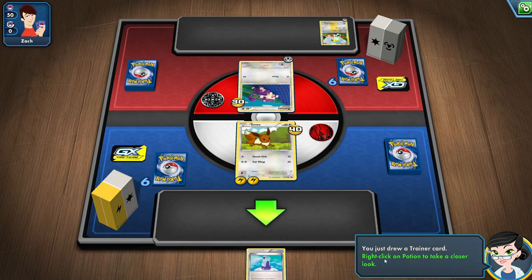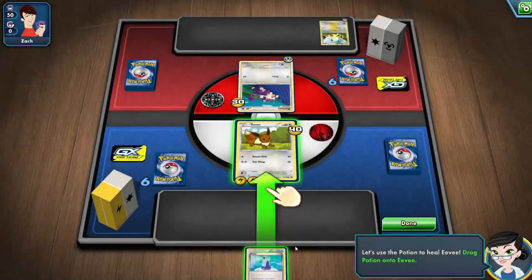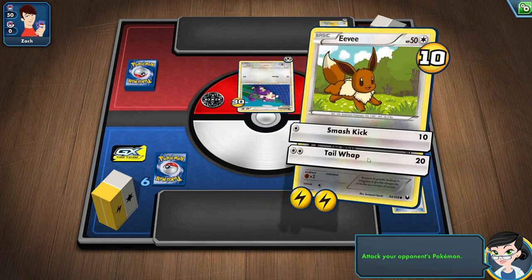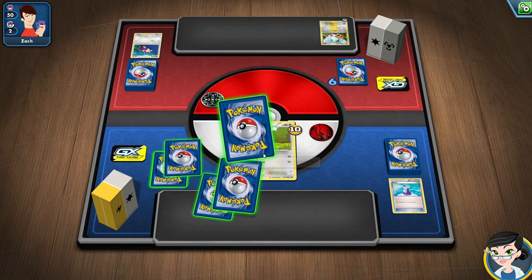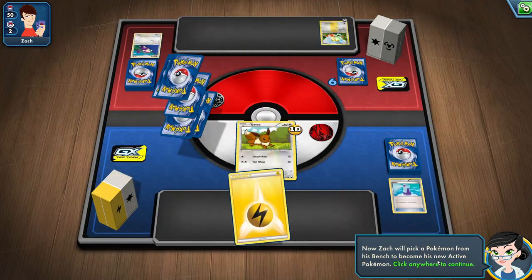I got to draw one — I just drew a trainer card. Right click on the potion to take a closer look — it heals 30 damage, definitely need that. Let's take that quick heal. Oh wait, I want to attack first. I can attack with my weak attack — but it doesn't matter, he's dead anyways. Knock out! And I take a prize card. It's an energy card.